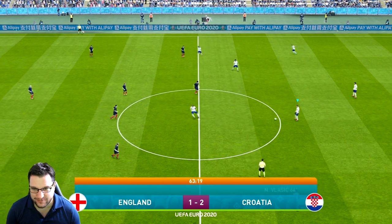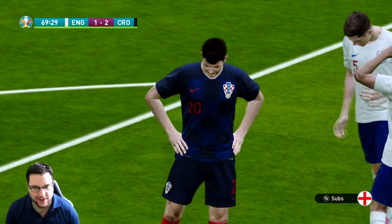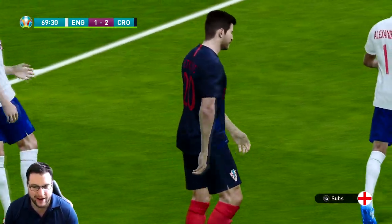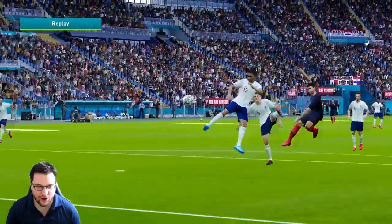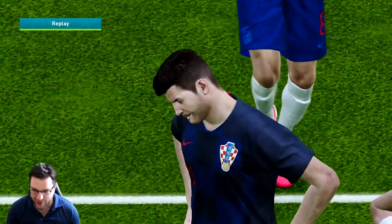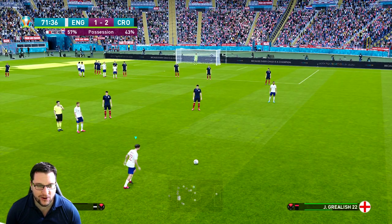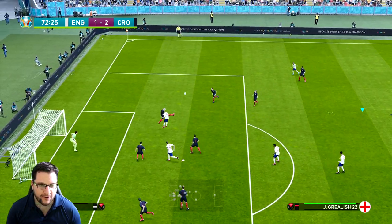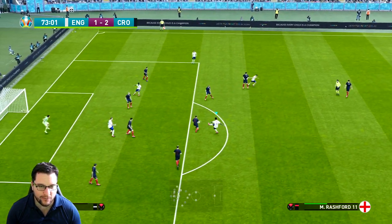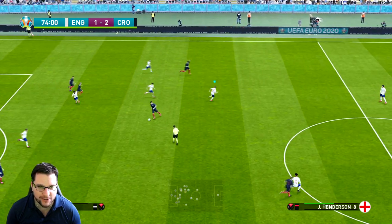England are all at sea. Croatia nearly make it three — Perisic has a shot that just goes past the post. It remains 2-1. England make their first substitution: Oxlade-Chamberlain, who had a good performance, is replaced by Jack Grealish for a little more flair. A free kick is given away by Luka Modric, the ball goes in but Vida wins the header.